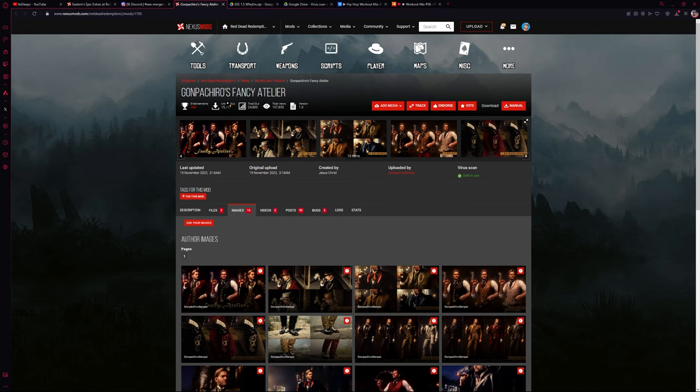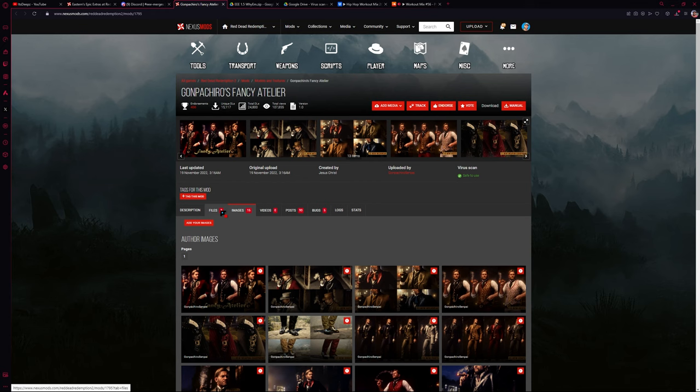Back in the Discord, there is another link. This will take you to the Fancy Clothing mod, and here you're going to click on files and then choose the first option to manually download it.